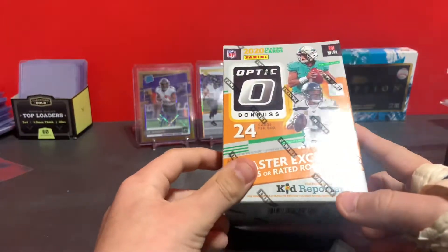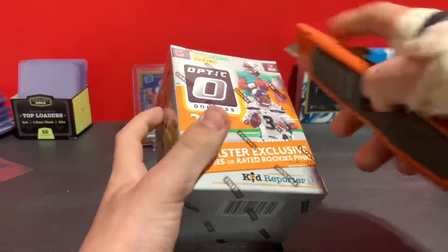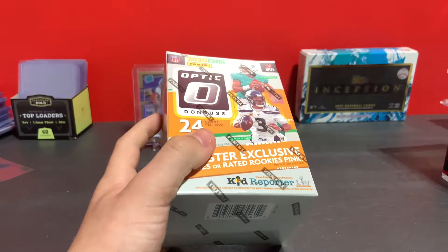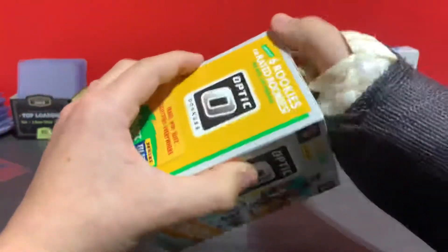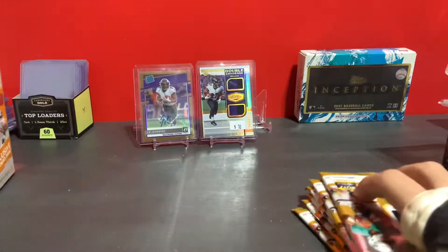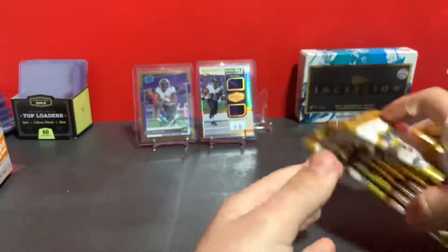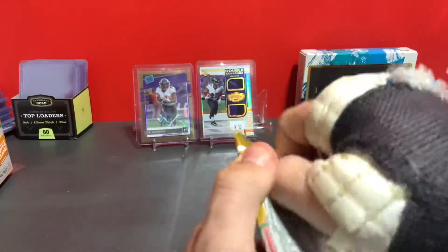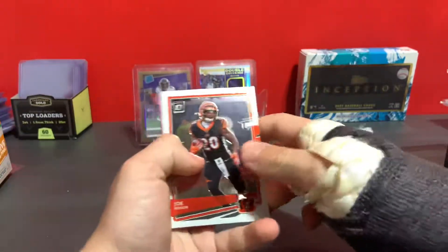What's going on guys, so today we're going to be doing an Optic Blaster 2020 football. Haven't opened any of this in a while so we're going to do it now. 24 cards per box, six packs, four cards per pack. Three blaster exclusive rookies or pink rookies, six raider rookies. We got a JK Dobbins bronze raider rookie auto from Optic and a JK Dobbins dual color patch numbered 20 of 99.